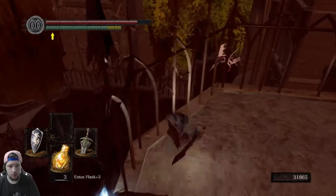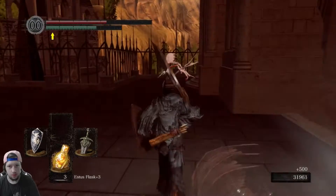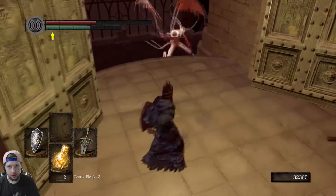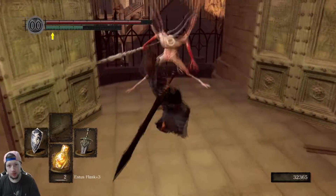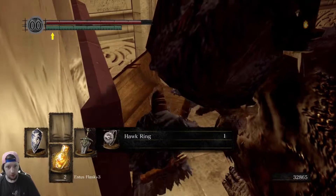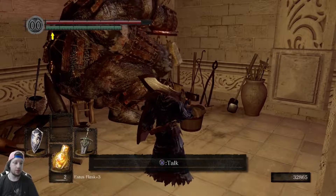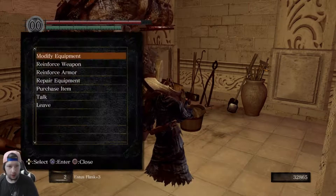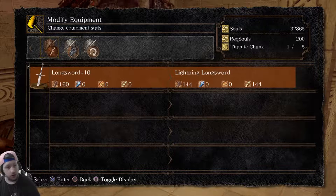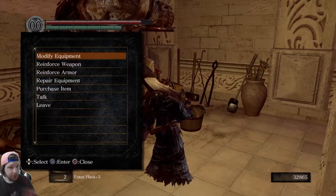This is the Dragon Slayer Greatbow. Before I talk to him, let's go behind him and get the hawk ring. What that does is it extends the range of your bows — and it's behind him because later in the DLC area there's a giant who's very good with a bow. We can turn our long sword into lightning, but you need plus 10 weapons to do that.